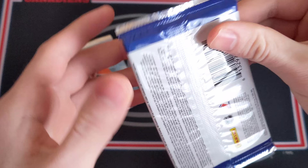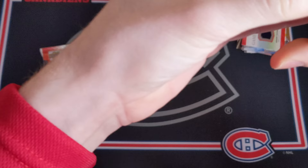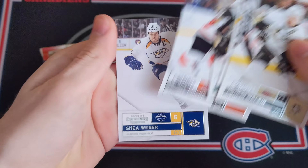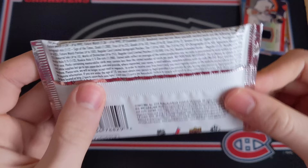11-12 Contenders from Panini - you used to get three on-card autographs per box, 18 packs per box, so roughly one auto every six packs. We've got Evgeni Malkin, Claude Giroux, Jamie Benn - all base, Danny Briere and Shea Weber. All base in that one.